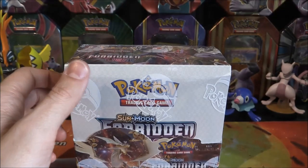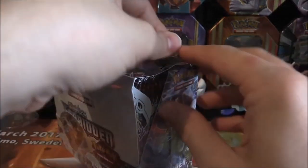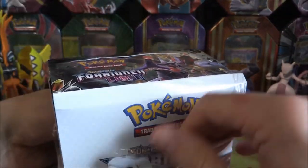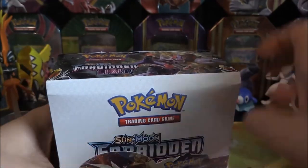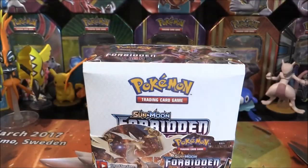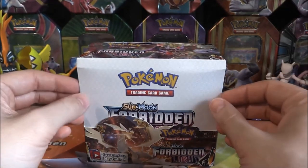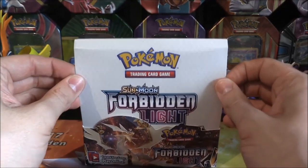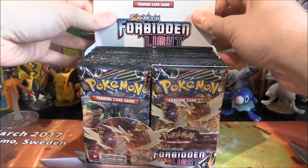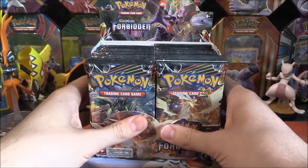We can't just waste any more time — we have to pop this thing open. So let's get a knife in here and see how we can do in terms of pulls. I've seen some of the judges from the pre-releases open some of their boxes and they've had some pretty good pulls. I've even traded for some of them, so we're already starting to progress with the set. Let's bring this to the back, slide this down — and we're ready to go.